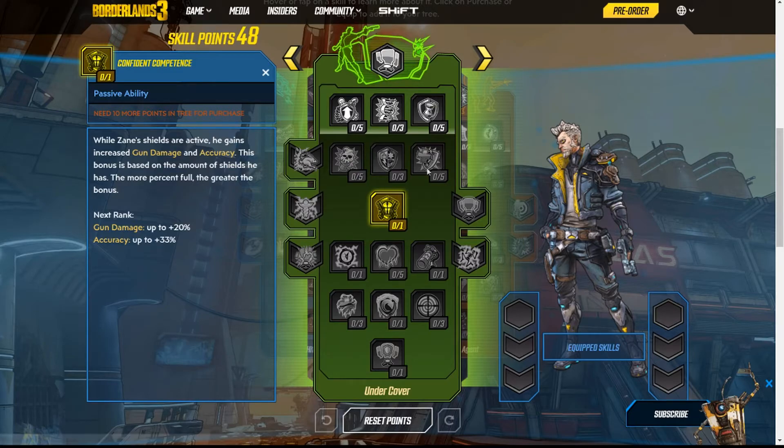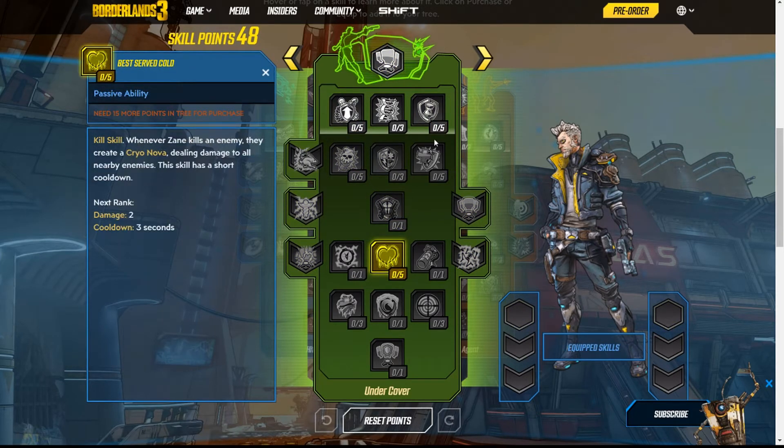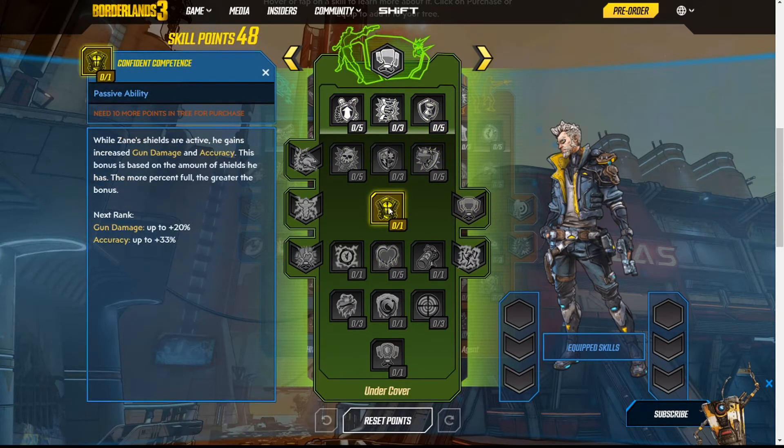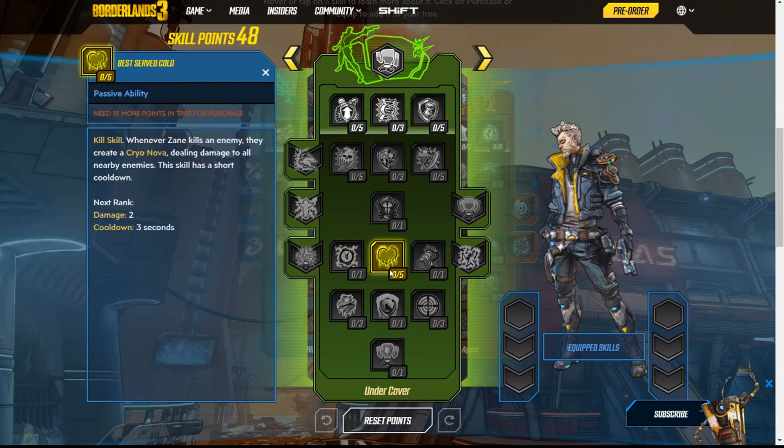One thing that makes me think you might have to fully spec into a tree is that augments are specific to their tree, so you won't get augments without speccing into it. Expensive Jacket: elemental status effects applied to Zane have reduced duration. Best Served Cold is a kill skill: whenever Zane kills an enemy, they create a cryo nova dealing damage to nearby enemies. This skill has a short cooldown, starting at around three seconds.